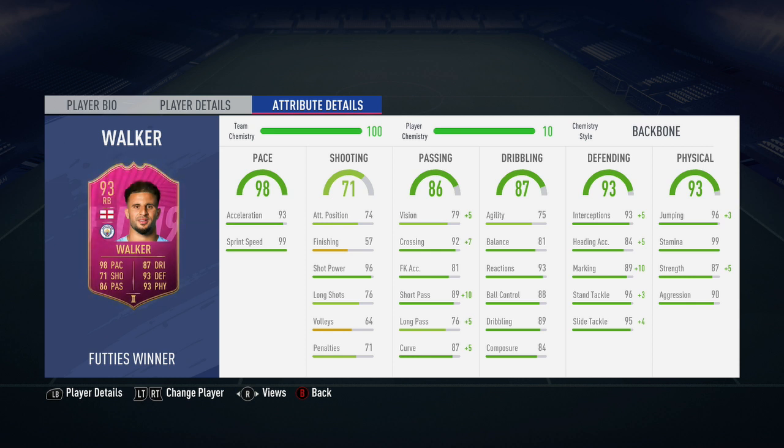He also has a two-star weak foot as well as two-star skill moves. Moving along into his in-game stats, his main standard stats will be his 99 stamina, his 96 shot power, his 93 interceptions, and finally his 89 marking.